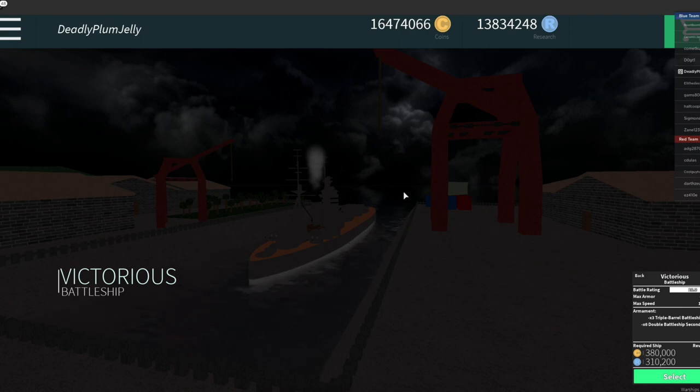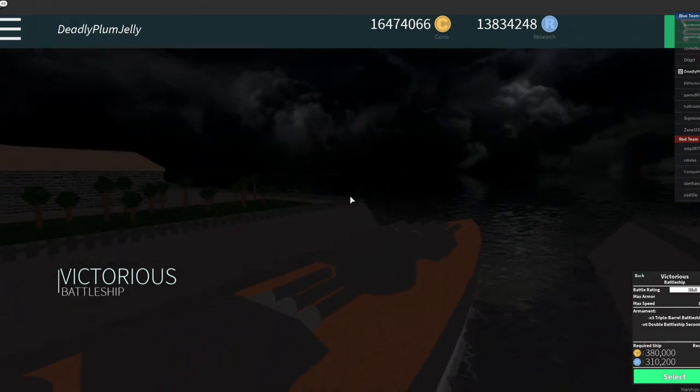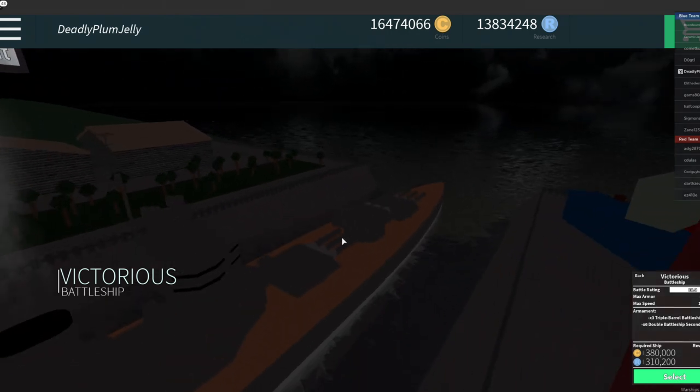If a destroyer tries to get really close to you, you've got these three turrets. If you get all three turrets on target and you have good aim, you can basically wipe out the destroyer. If they have destroyed some health alive and are still charging you, they're just a bloody idiot.